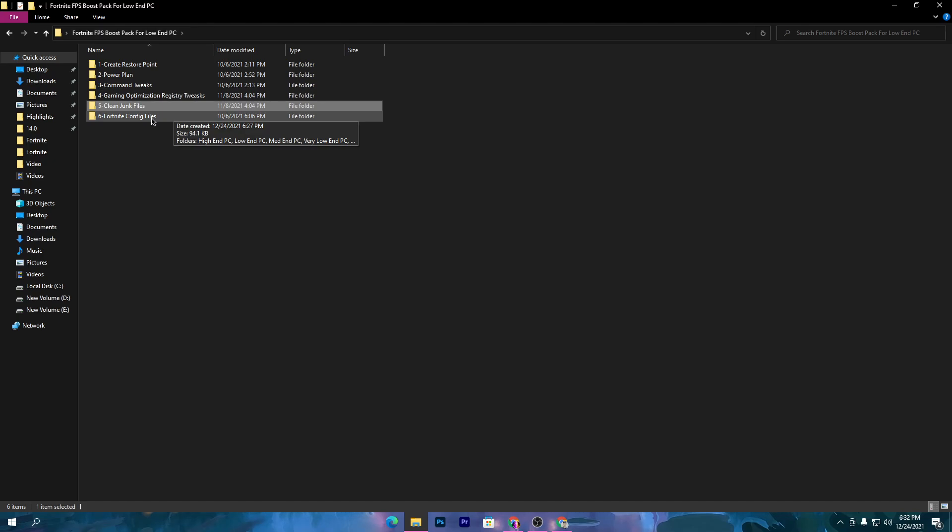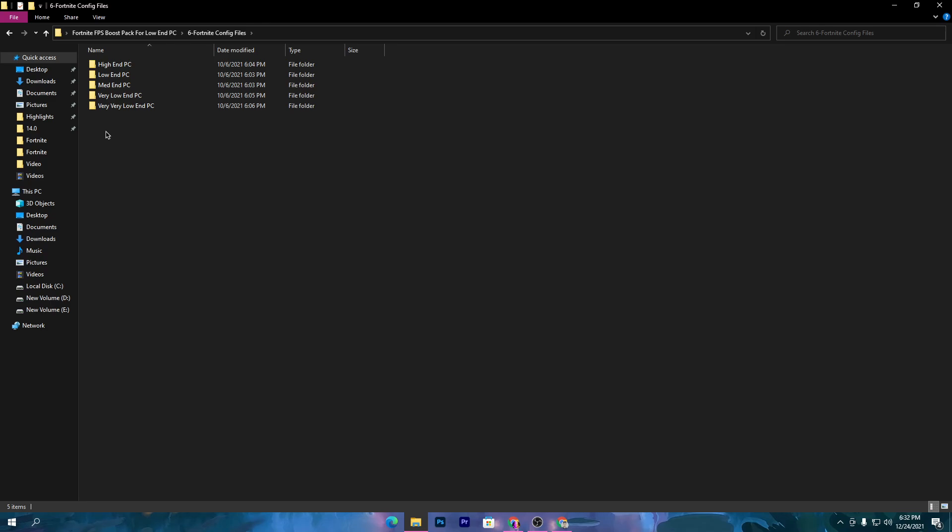Go back to the previous folder — the last folder is the most important one for Fortnite users. Here are the config file settings for Fortnite according to your PC build. I recommend you use the correct config file for your PC to get higher FPS. You can ask in the comments and I'll help you find the best config settings. Leave your PC specs in the comments so I can suggest the right config settings. I'll go with the mid-range PC config since that's what I have.